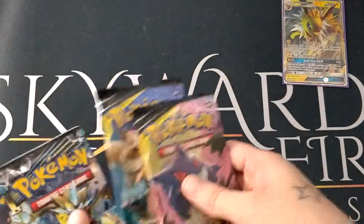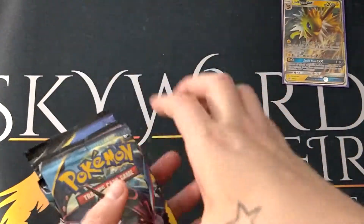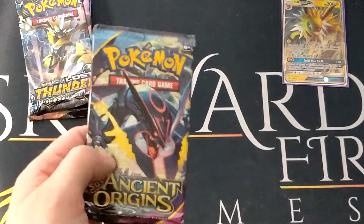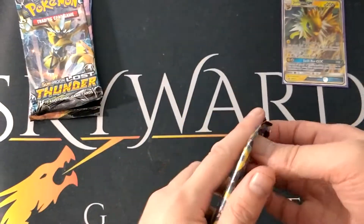As always, two Team Up, one Lost Thunder, one Ancient Origins. So first off, we are going to get into the Ancient Origins one and see what we can get.